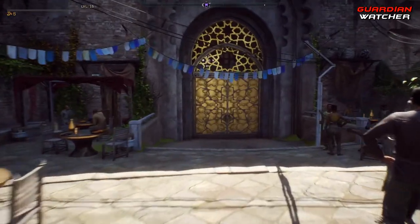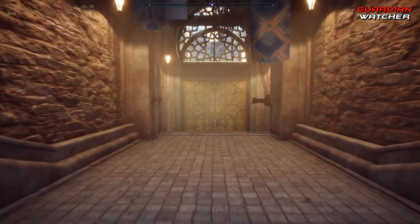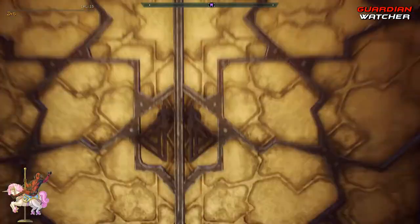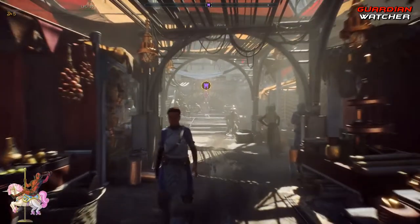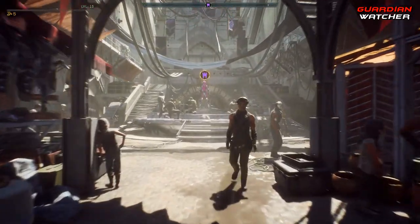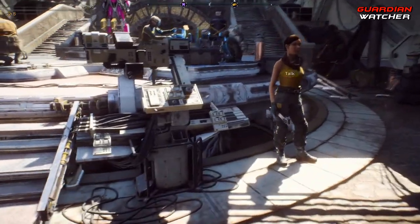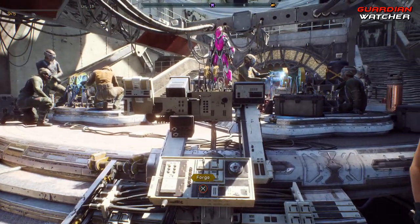As we walk our way to the Forge, I have tried at least three of the four classes. The last class I need to try is the Colossus, and I will give you guys my opinion and go over those classes in depth in another video. So we are here at the Forge and I have my Interceptor right there — we are going into it.